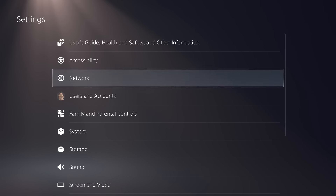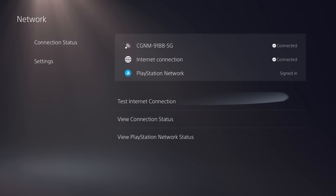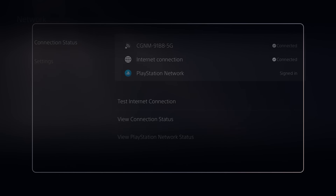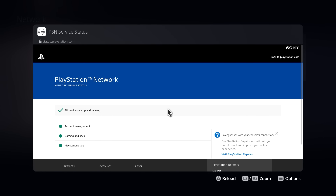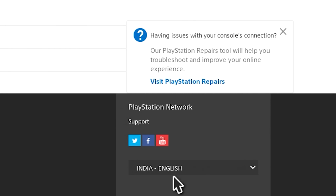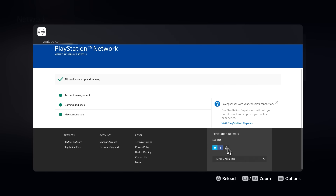Then go over to Network and scroll all the way down to 'View PlayStation Network Status.' It's going to take you to this screen right here. What you want to do is scroll down again and then you're going to head over to YouTube — there's a link to YouTube right here on the screen, so you want to click on that.